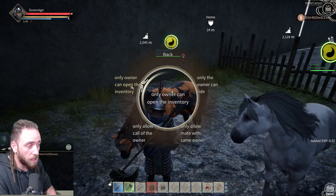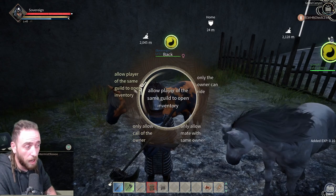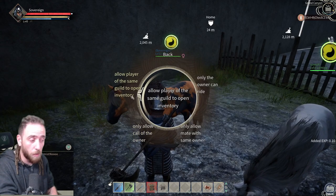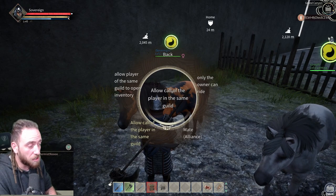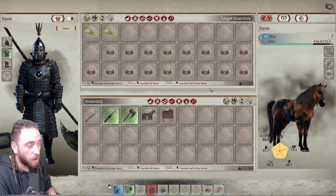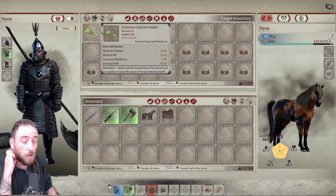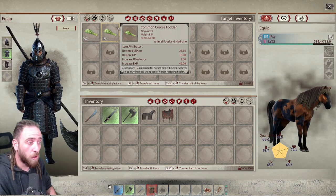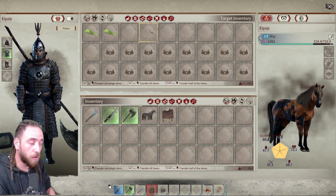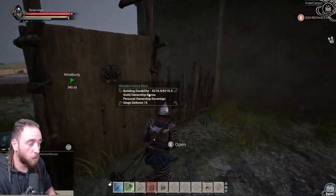To set permissions, go into Usage Authority and change all of these to Alliance. It starts off as 'only owner can open the inventory.' Cycling through will allow players of the same guild to open the inventory. Normally I just access everything so all options are enabled. You're also going to need a decent amount of common coarse fodder, because a pregnant horse eats a lot — maybe five stacks will be good to make sure the horse doesn't starve.